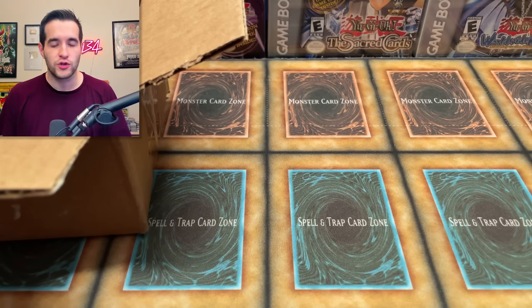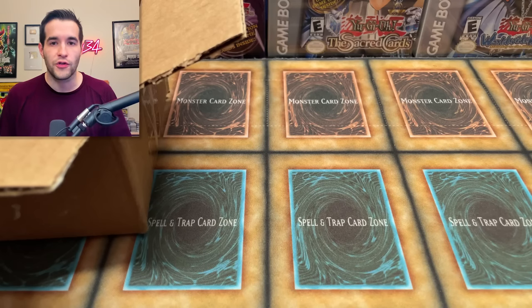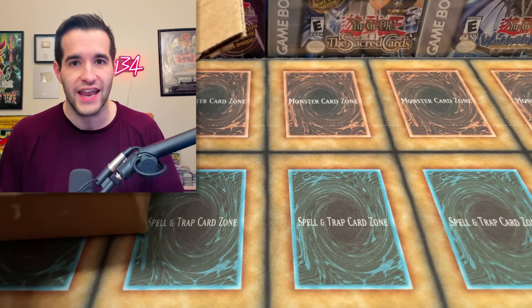What do you think about Ulti Dad? Are you a huge fan? I have never pulled this on the channel, so I'm super excited to potentially pull it. I don't think it's guaranteed to be in the box, but I think you usually get one, maybe even two ultimate rares in a 100-pack box. There's also a lot of other cool cards in here — Sangan is an ultra rare, and there's good super rares like Quick Draw Synchron. This is a very, very rare set.